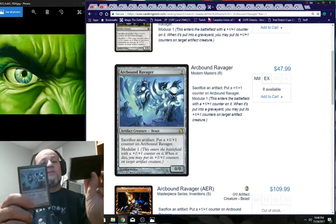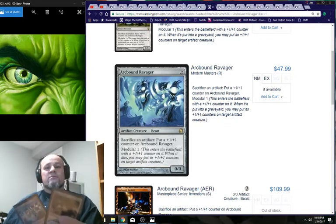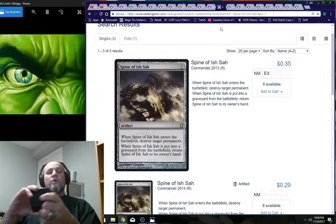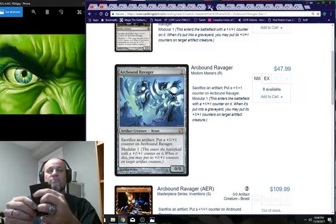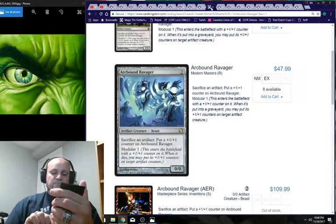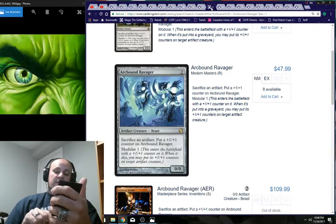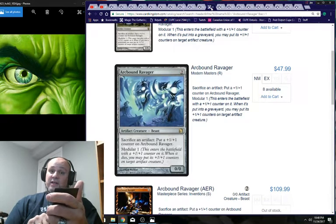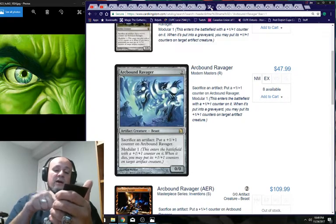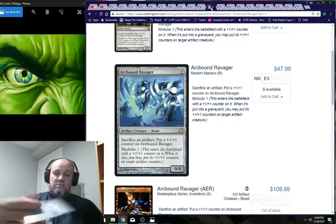Arcbound Ravager: two mana, Modular — comes in with a plus-one/plus-one counter; when it dies, put its counters on another artifact creature. More importantly: sacrifice an artifact, put a plus-one/plus-one counter on Arcbound Ravager. So I pick an artifact, sack it, he gets a counter. You could put counters on him and swing for lethal, but pesky blockers are an issue.